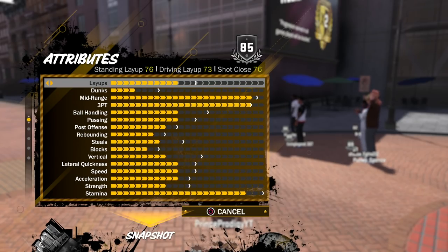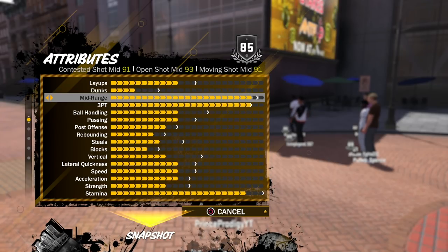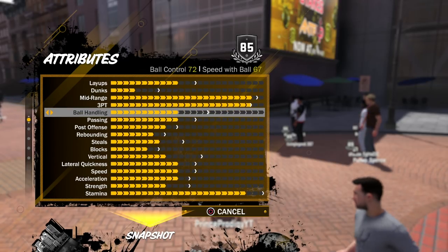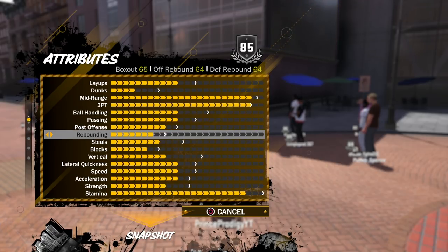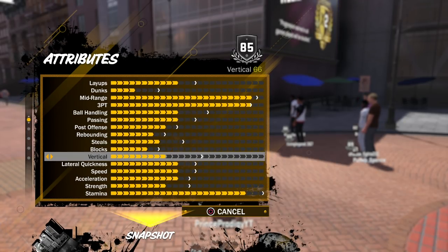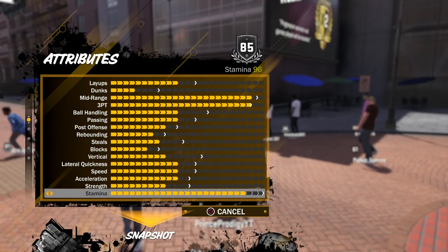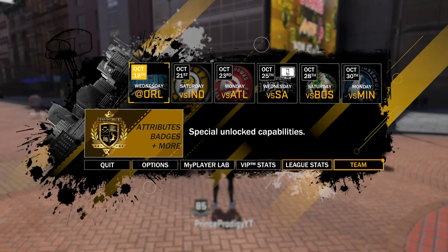I don't have the stats for the other Harden, but this is for the one I was talking about. I feel like the stats are all pretty high, except for his dunk. Obviously, Harden is really good at getting to the basket and he can dunk, but his layups are okay. So for those of you who want to get to the basket, you can still layup, you just can't dunk on people. Everything else is very, very good in my opinion. His speed is okay, acceleration is okay, everything else is good, and his three-point shooting is crazy.